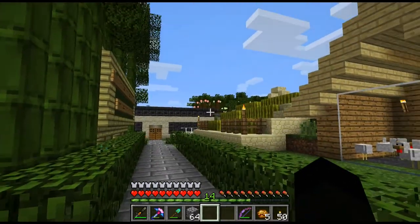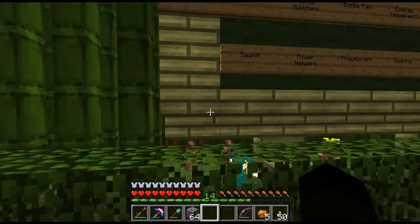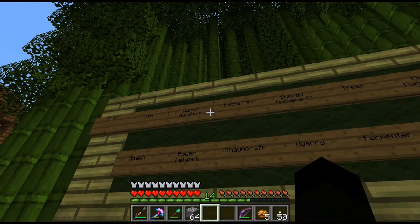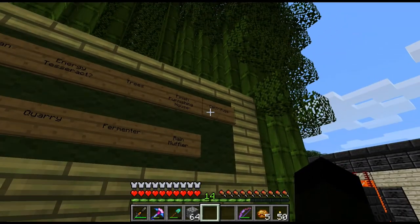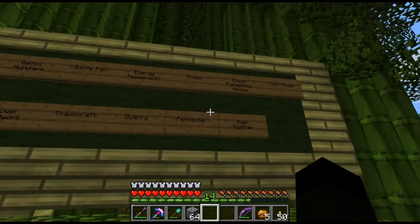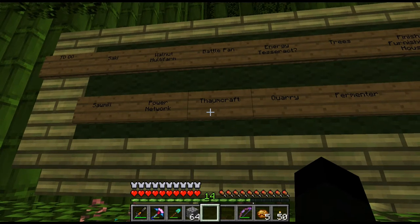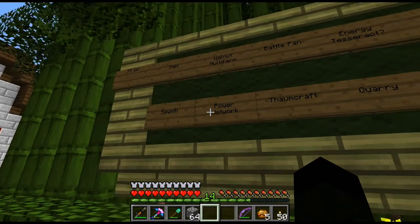Out here I realized I was getting lost on one of the objectives, so I built a to-do board out of bamboo blocks. We've got various to-do items: a multi-farm being one, get a centrifuge to do some stuff with the honey, we've got a fermenter, a rain muffler is a block I want to do, I'm going to do some Thaumcraft — not going to do it on camera, it's tedious to watch. I want to get a power network, bring power over to the main house, and I also want to build a sawmill.